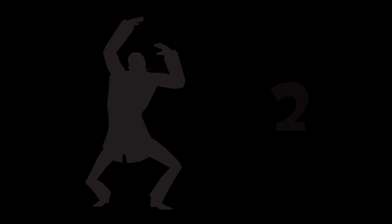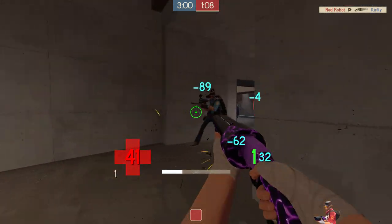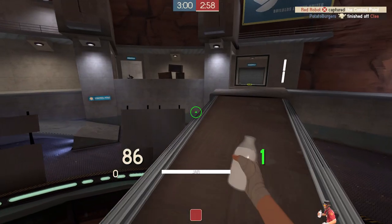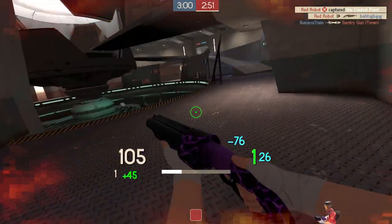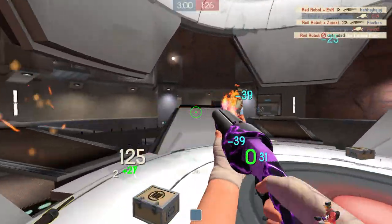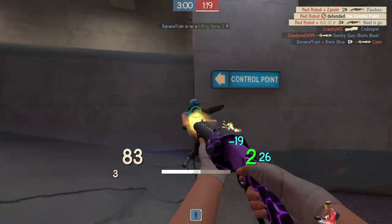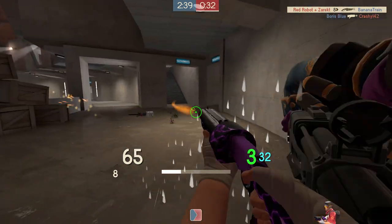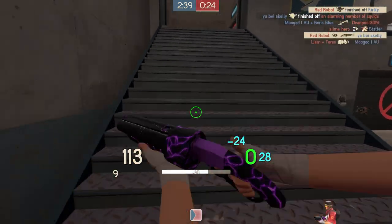Number 2: The Mad Milk is like the Conch on steroids. Unlike the Conch where you have to earn your rage and lifesteal by dealing damage, the Scout can just grab a jar of creamy goodness right out of the resupply locker, and it regenerates naturally rather quickly as well. Unlike the Conch's 35% lifesteal, the Mad Milk will allow you to heal a mind-boggling 60% off targets covered in milk. This is insane considering you can potentially cover multiple people in milk, and your teammates can shoot them as well. This amount of health regeneration on a class with the capability to avoid damage such as Scout is incredibly overpowered. And it's really difficult to avoid since it's thrown like a projectile and can hit targets in a splash radius. Not only that, it has utility use to uncover invisible Spies and put out fire.